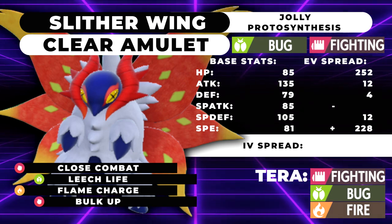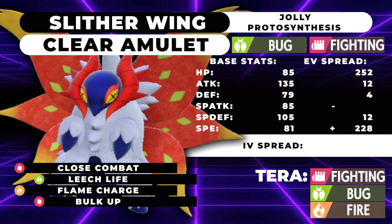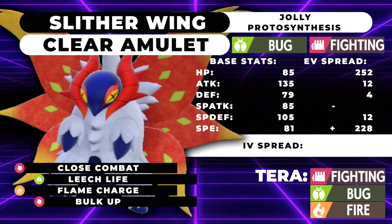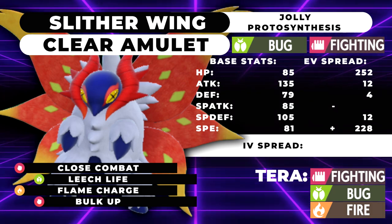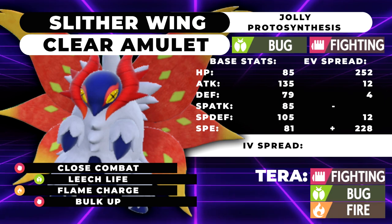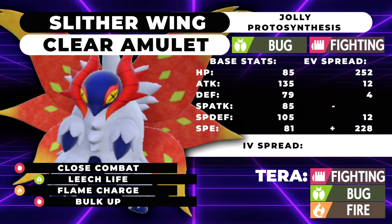That Jolly 228 speed allows you to outspeed Dragapult after a single Flame Charge. The HP is maxed out and the remaining EVs are split for a little extra bulk and attack. Our moveset is Close Combat, Leech Life, Flame Charge, and Bulk Up. What I think is going to be really nice is that a lot of people will lead off Arcanine versus Slitherwing in order to Intimidate — but you're actually unintimidatable. On turn one, if you Terra into Fire and Bulk Up, they're going to whiff their burn because you're burn immune as a fire type. Then you've got plus one Defense and plus one Attack, and you can go for a STAB Flame Charge the next turn. Now you're outspeeding most things in the format.